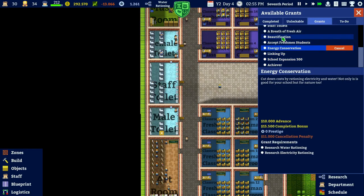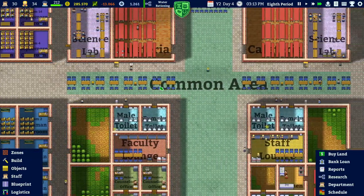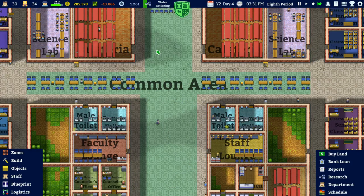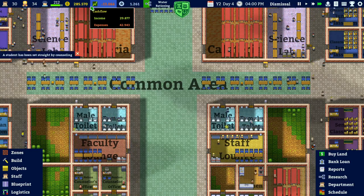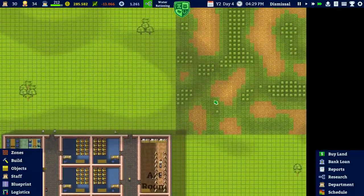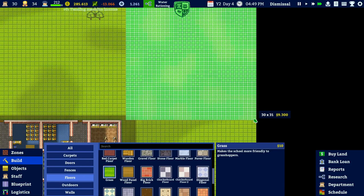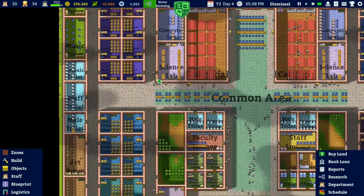The staff toilet is also one of the missions, so we can finish that one later. Outlet store research is complete - we can buy our goods a little bit cheaper, which is a very nice addition. I'd like to hire some more cleaners but we can't afford them yet. We should make this area into grassland - it'll cost 9,000, but then there'll only be good grassland and they shouldn't be getting so filthy anymore.